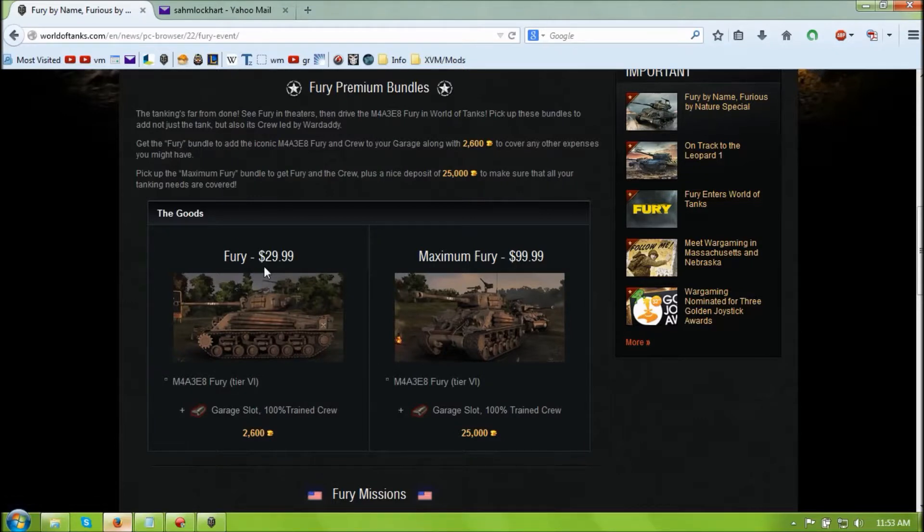30 bucks for a Fury tank — the gold is worth about 15 bucks or so, and the tank is worth about 15 bucks or so.